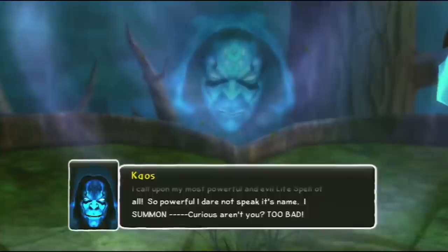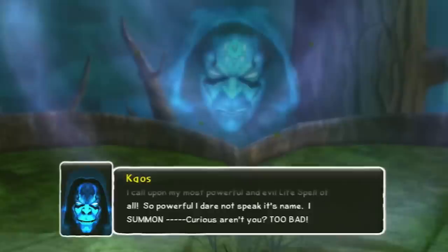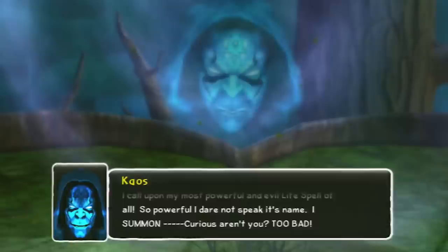When battling Kaos in Chapter 11, Falling Forest, after defeating one of his minions, Kaos says he's going to use a spell so powerful he dares not speak its name. Even though you beat the spell, we still don't know what that spell's name actually is.